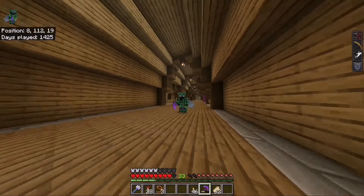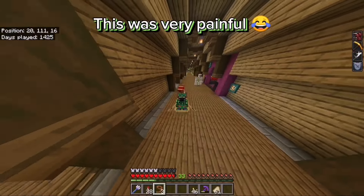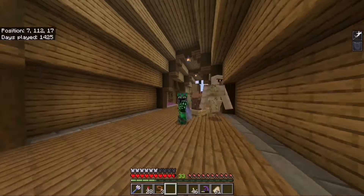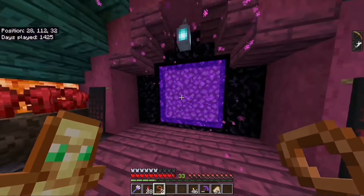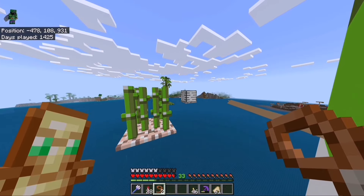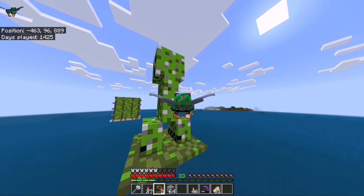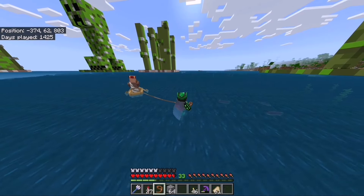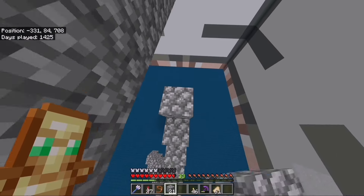Getting villagers from that village was pretty difficult so I decided to get them from my base where I have spare villagers. I got two villagers in a boat and sent them through the portal at the creeper farm. I'll use my elytra to glide them to the iron farm — what could possibly go wrong? Attempt after attempt I ended up chucking one into the ocean, but eventually I got them both inside the iron block.